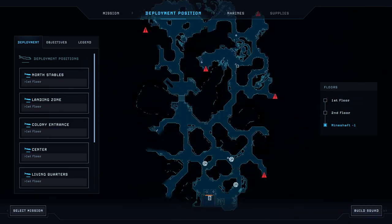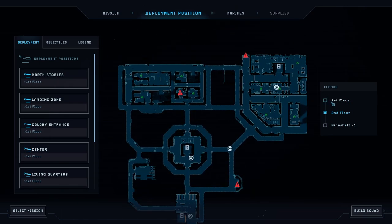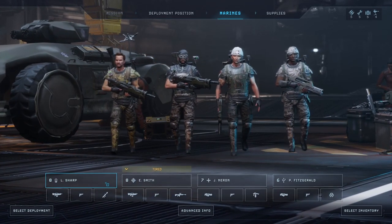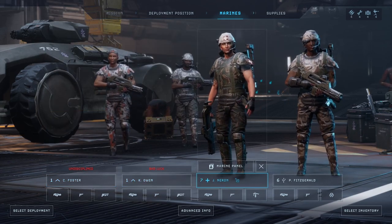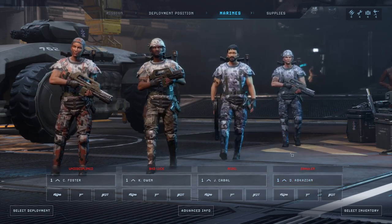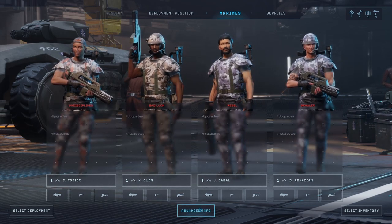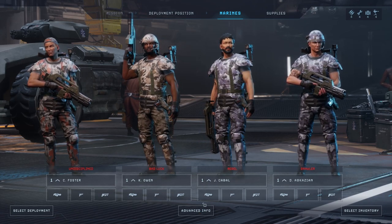There's a yellow spec in the corner — not sure what happened. I remember the mine shaft was one of the scariest things in this game; I could lose everybody. Either way, let's begin. We'll bring our four recruits. You might see a lot of edits in the video depending on how slow things get.